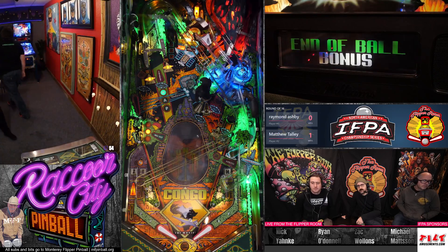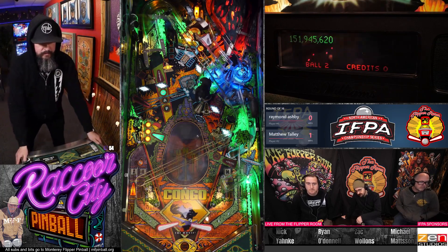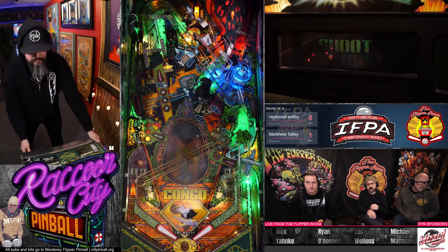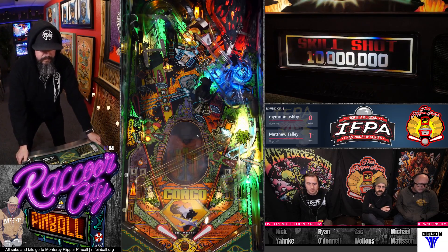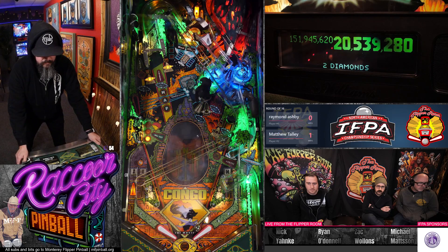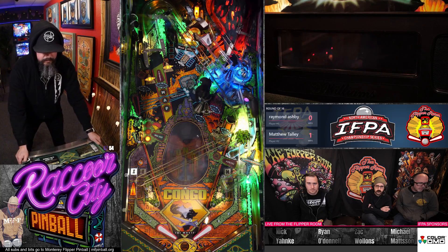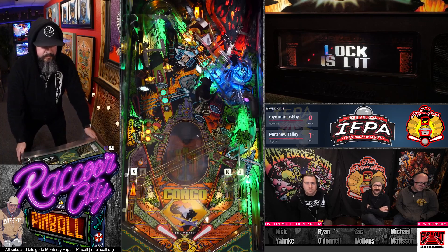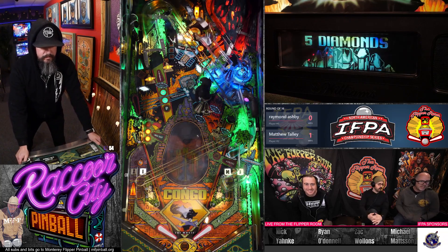I usually open with that because it's shooting the left orbit a few times. The left orbit is hard to find. I think people who are used to playing Congo step up to it and think it's where it normally is — it's not. It's a little bit earlier on the flipper, not as far out. I learned a new thing on Congo today — when you complete gray a second time you get a multiball, and my opponent knew that and I didn't.